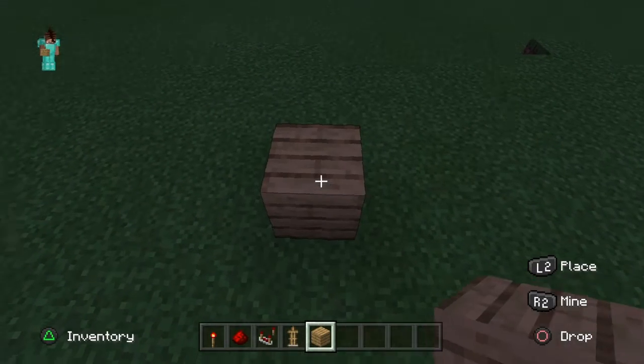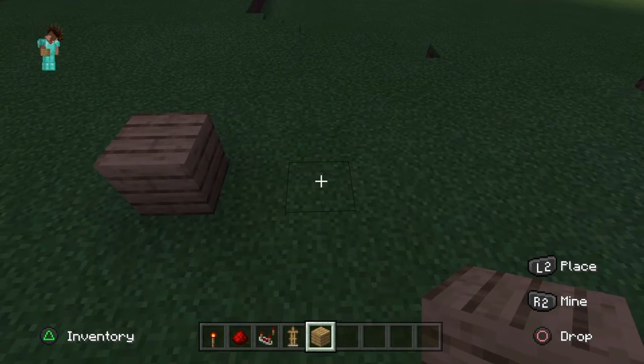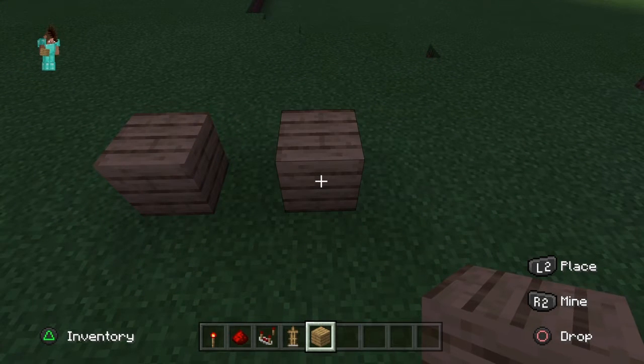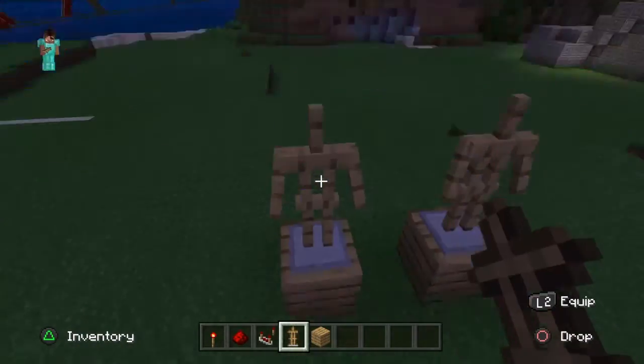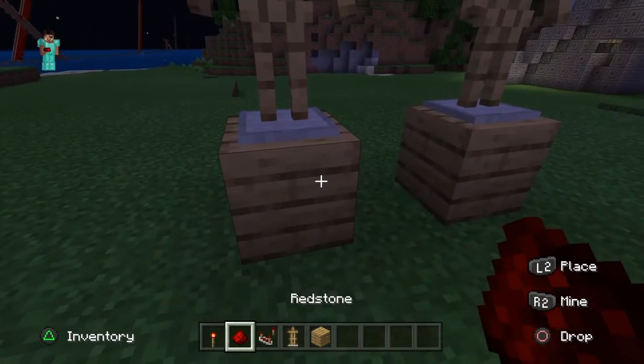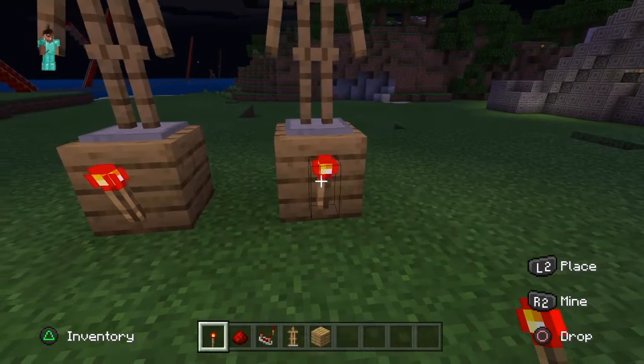You're going to want to put any block of your choice right here, then make a space in between and put another one. Then put the armor stands on top. Then you're going to want to put redstone torches right in front of them.